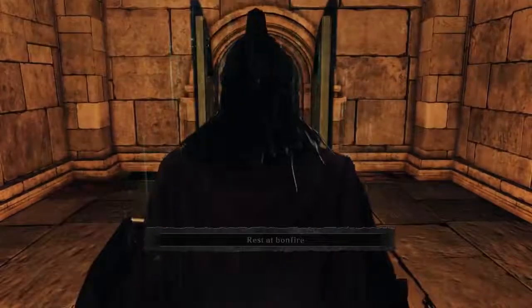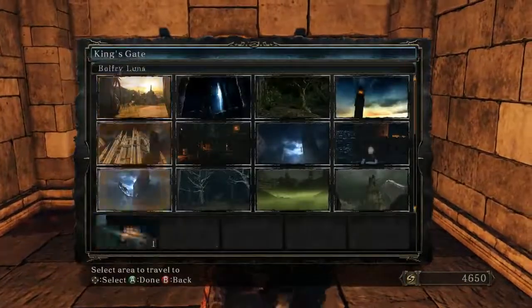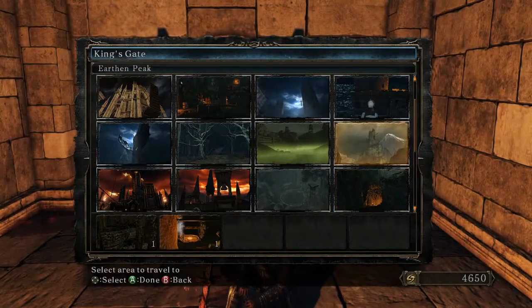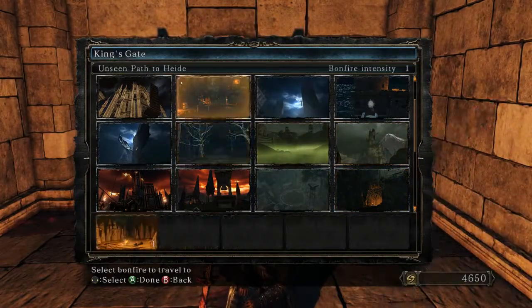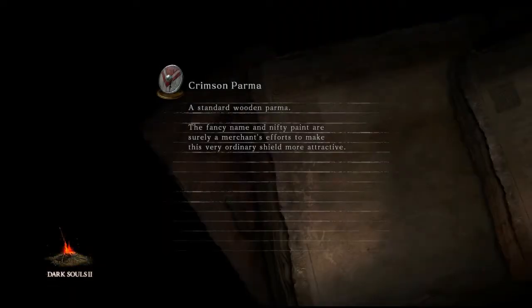By the way, they're not nearly all that fast and easy. The next thing you want to do is warp to No Man's Wharf, because we'll need to be buying some poison arrows from an NPC, a merchant, over in this area.